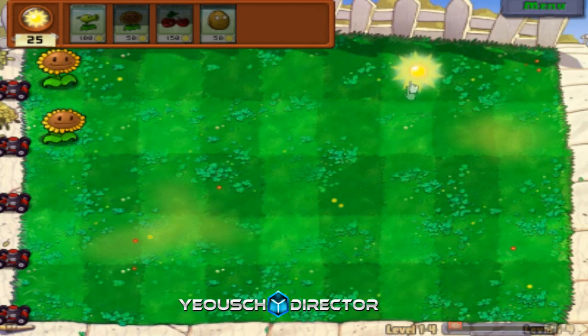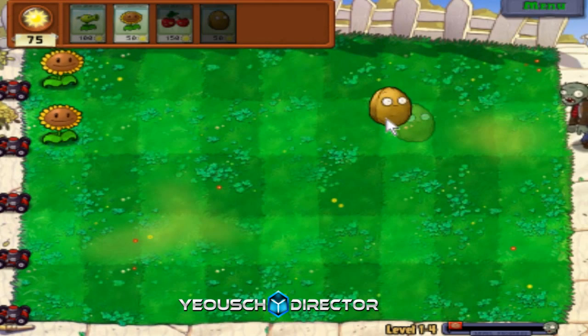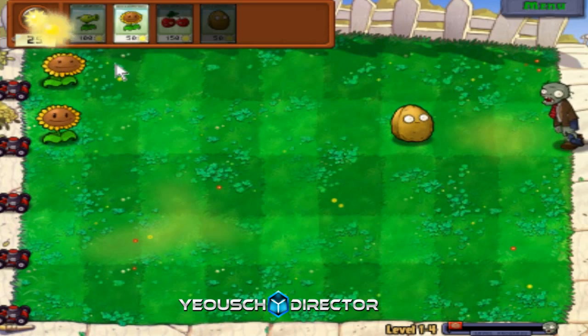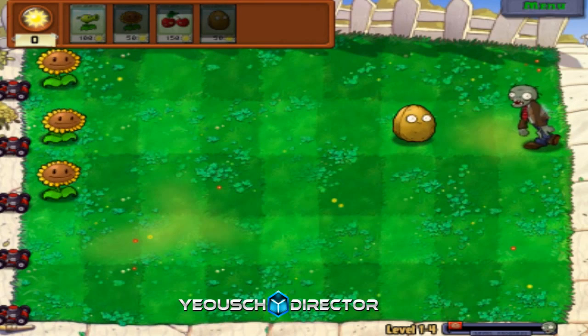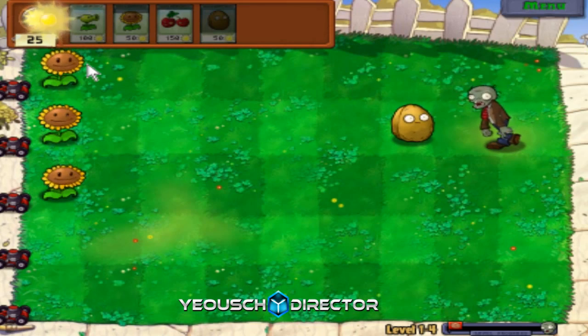You place them down here and it takes a really long time for them to be eaten. I'll place one right there. That was probably a bad move since I need more Sun, but it stops the zombie for a bit and lets me get enough Sun for a Peashooter.